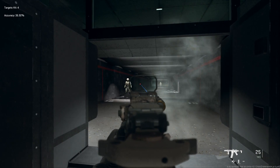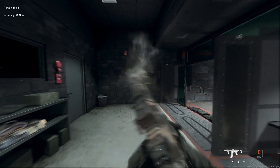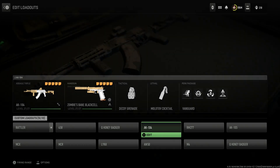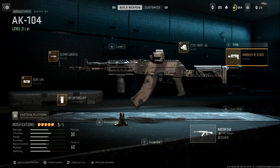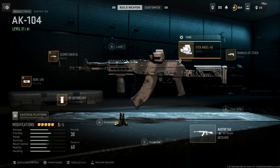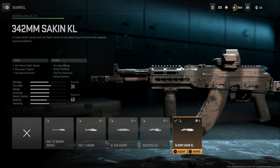That's the Q Honey Badger — really nice build. Next up is the AK-104, another good one for CQ-type engagements. We're running the Marquee R7 stock or PT1 Xenico stock for crouch movement speed, sprint-to-fire speed, and aim-down-sight speed. The con is recoil control, but this is close quarters. We're also running the Angel 40 optic and the 342mm Socket XL — the Midwest Industries key mod hand guard.